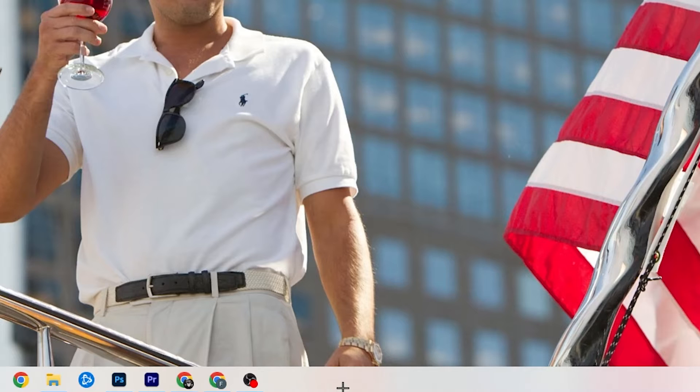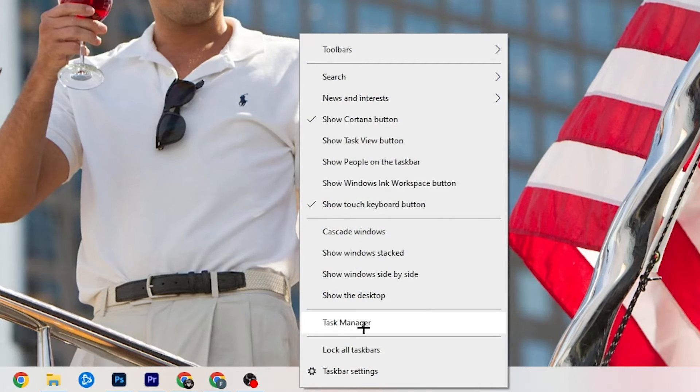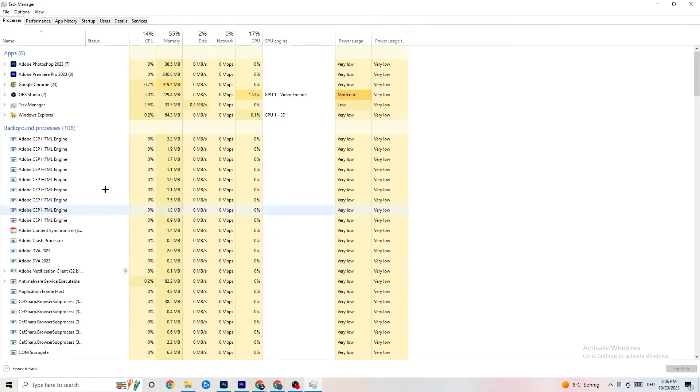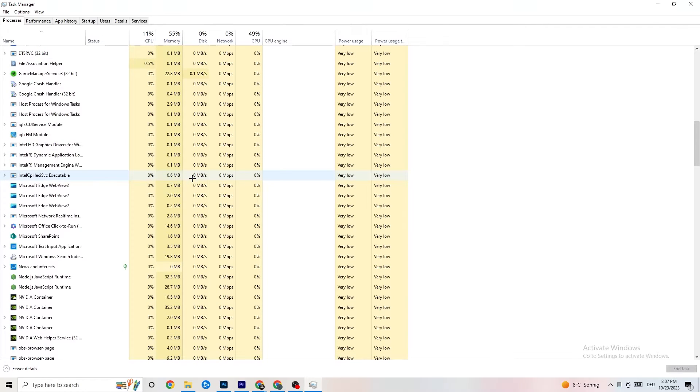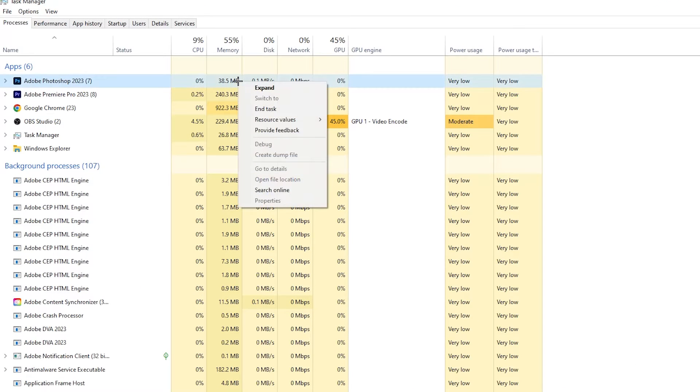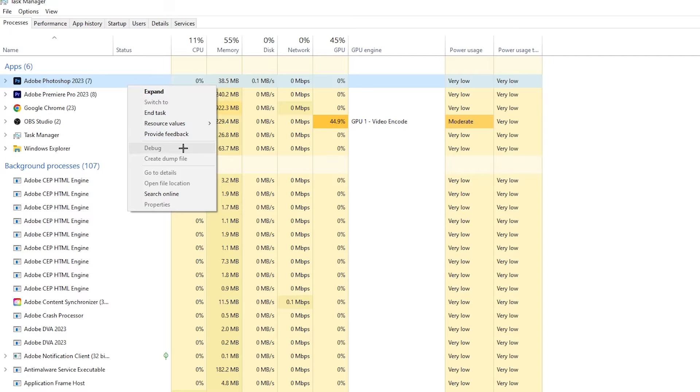The next step is to right-click the taskbar at the bottom of your screen and open Task Manager. Go to the Processes tab in the top left corner — you'll see CPU usage, memory usage, GPU, network, and more. End every task that is currently using too much CPU or GPU. Focus on apps, but also end any background processes with high usage by right-clicking and selecting End Task.